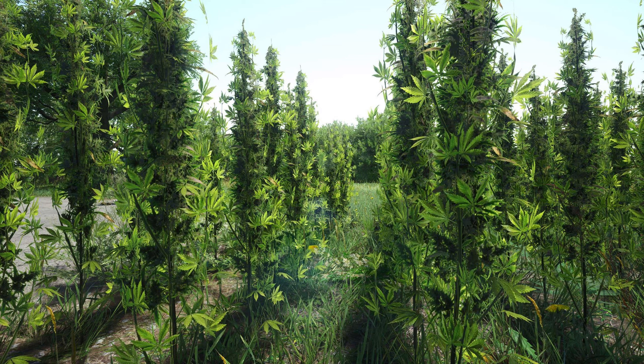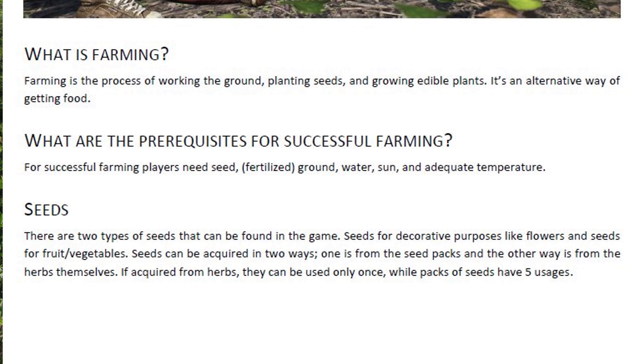There are going to be two different types of plants you can grow, which you can see in this image. At the bottom you can see there are two different types: flowers for the more decorative type of survivor, and then you have vegetables, fruits, and stuff like that. The decorative flowers you can only grow for show - to make your base look nice and pretty.